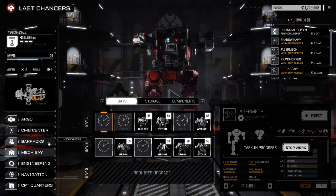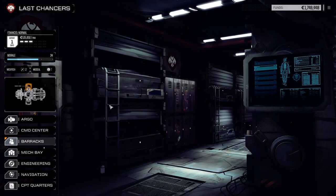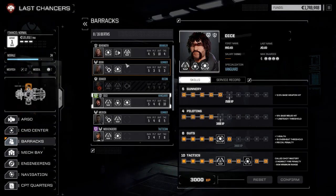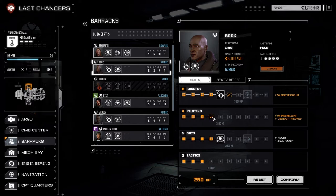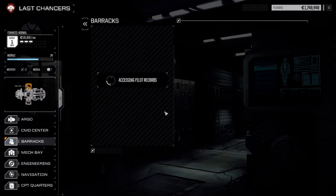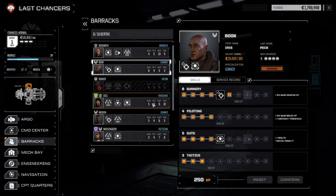We're going to have a financial report coming soon. As far as our mech warriors go, let's take a quick look at Book. We're going to give Book more gunnery and piloting - yeah, that for the unsteady threshold as well. Mech warrior training complete. That looks pretty good.